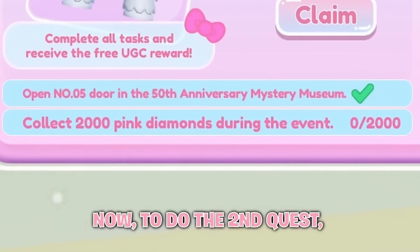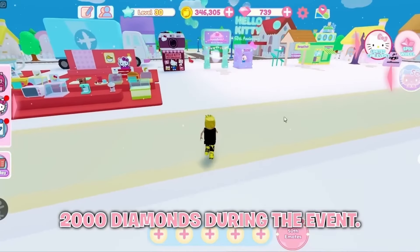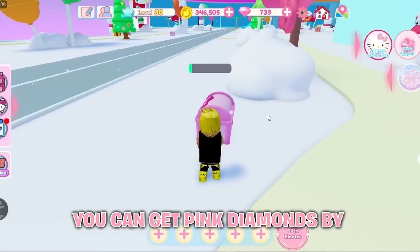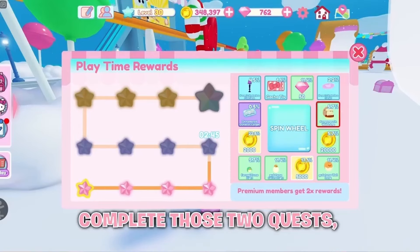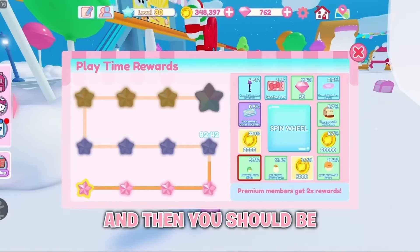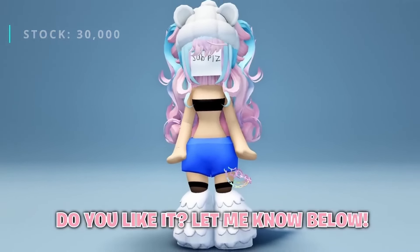Now, to do the second quest, you just need to collect 2,000 diamonds during the event. You can get pink diamonds by opening chests in the city, completing tasks, and spinning this wheel. Complete those 2 quests and then you should be able to claim the free item. Do you like it? Let me know below.